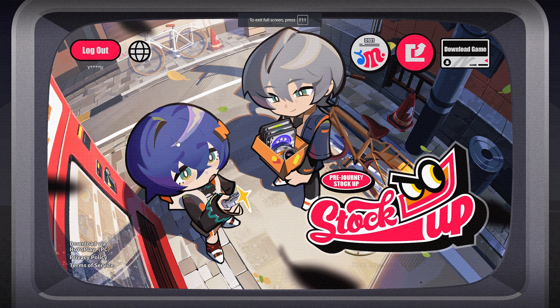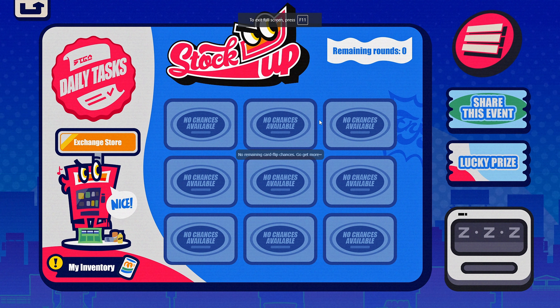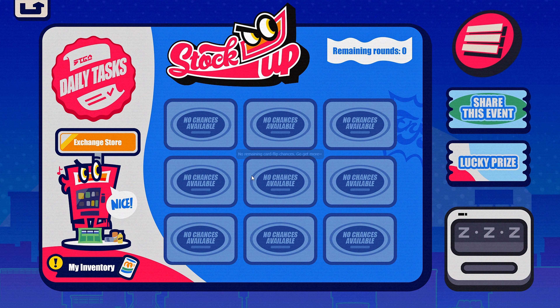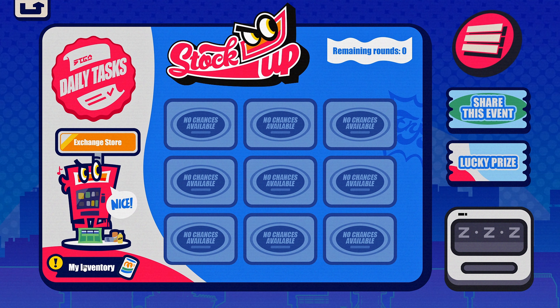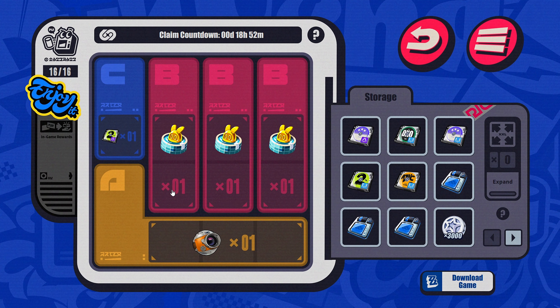You get some pretty good rewards. Here's the actual event page — you just scratch these and you get rewards for doing it. You get some daily tasks to get some more scratches. It's really straightforward, but the big prize is you get a W engine and three Boupons that you can collect.